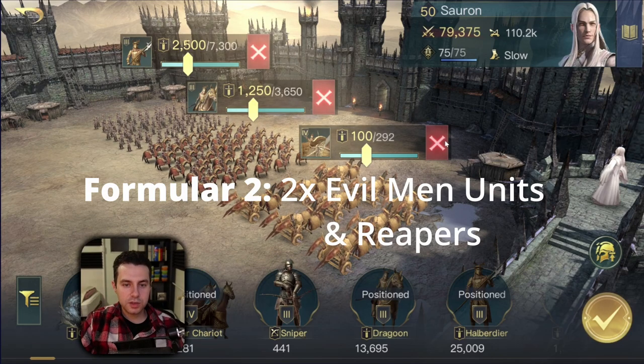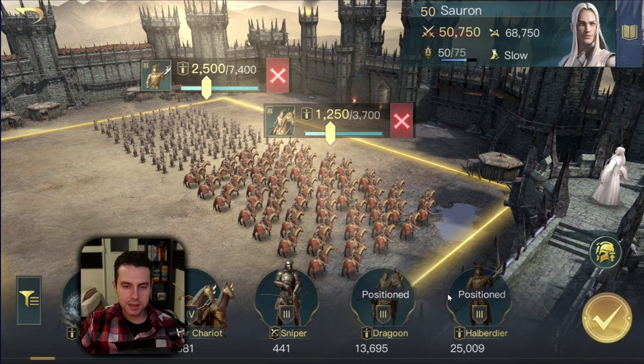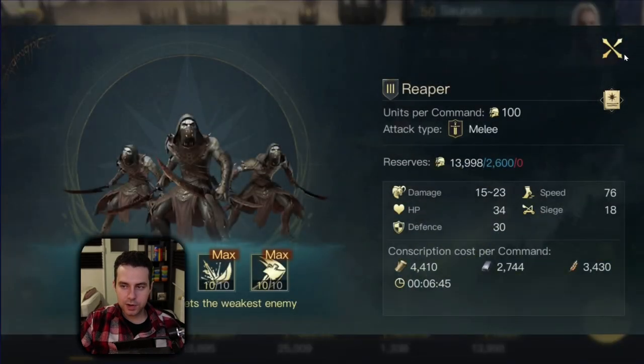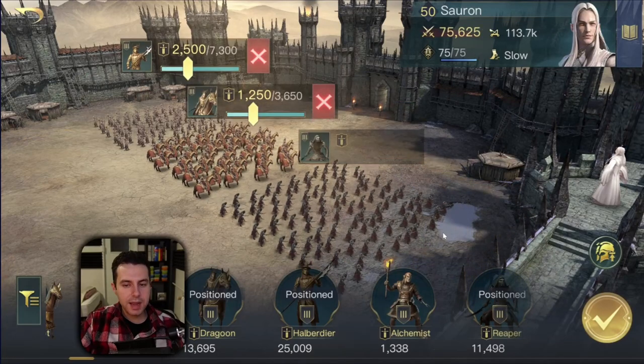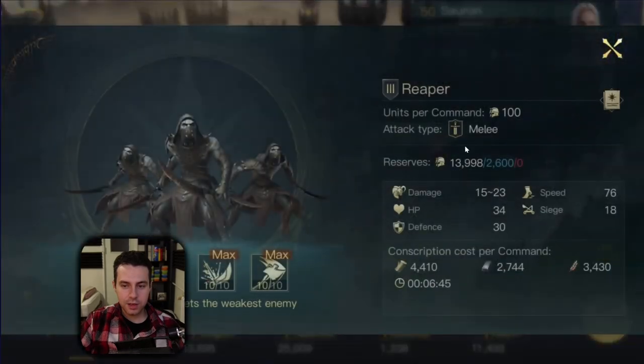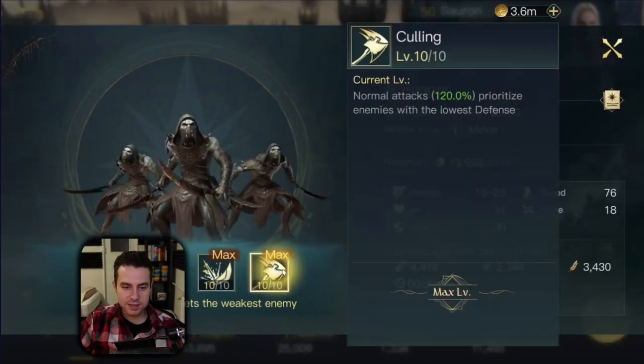His second formula is also very easy - you just replace your third evil man unit. You definitely want to have Halberdiers and Dragoons in your army, and then include some Reapers. They may not be evil men, but they are just great units. They deal lots of damage, have decent stats, and prioritize enemies with the lowest defense. Good side has lots of ranged units with low defensive stats, and that's where Reapers come in and get rid of them.